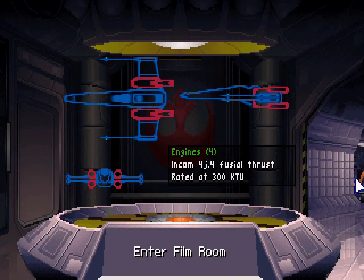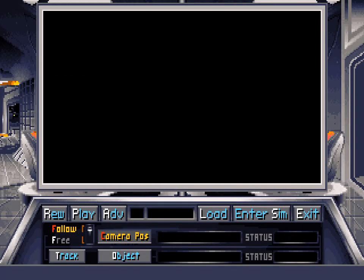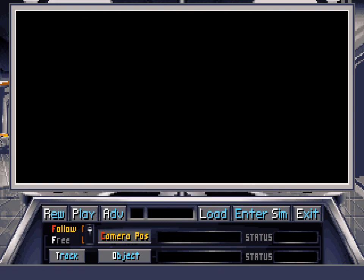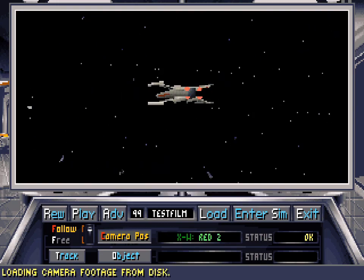Which means it's time to check out the other room — the film room. Here we go. This is a really cool feature that continues in X-Wing: you were able to record your missions. So I put together a little recording of my flight just to show off what this feature can do. I'll load the film, and here we are.